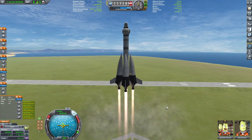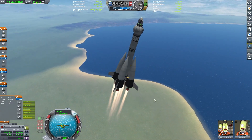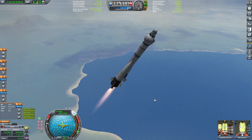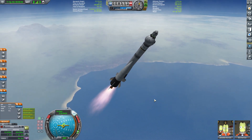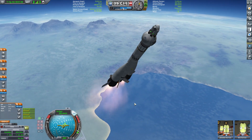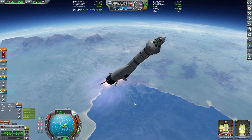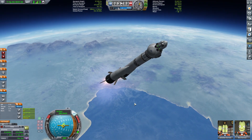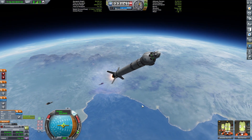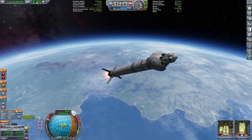Here we are launching. I'm trying to maintain a thrust-to-weight ratio of around 1.8. Now you will see the benefits of asparagus staging - once we drop the empty tanks, all the other tanks will be completely full. The fuel is feeding from the two tanks we just dropped to the other two boosters that remain, which are feeding in again to the main stack. As we are burning propellant, there's always a rocket that's fully fueled once we drop the stage. We're raising our apoapsis, thrust-to-weight around 2, so I throttle down a little to not combat the atmosphere too hard. We've dropped the other two boosters and the central stage is full.